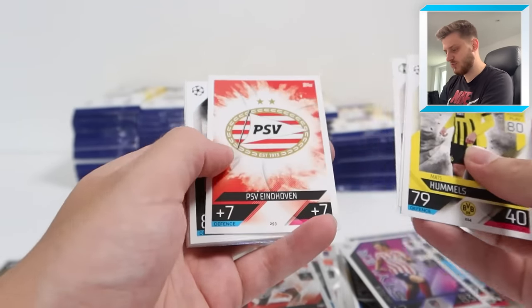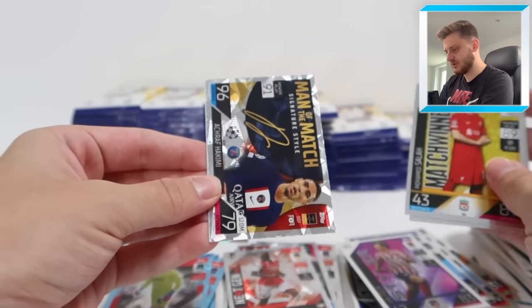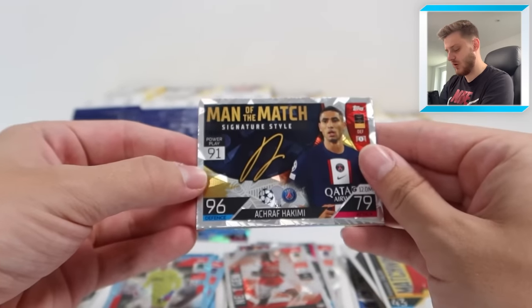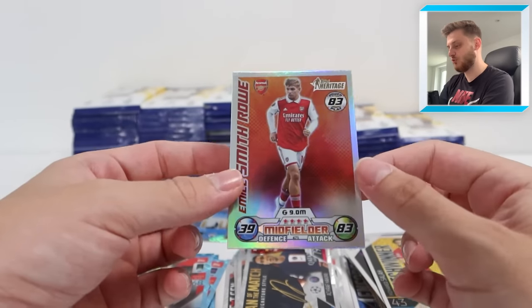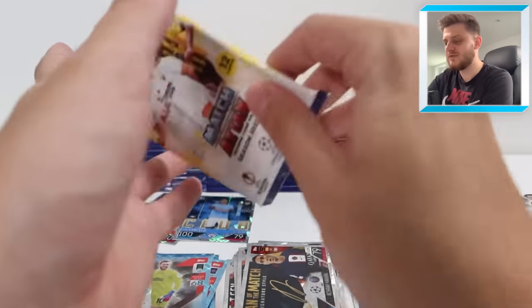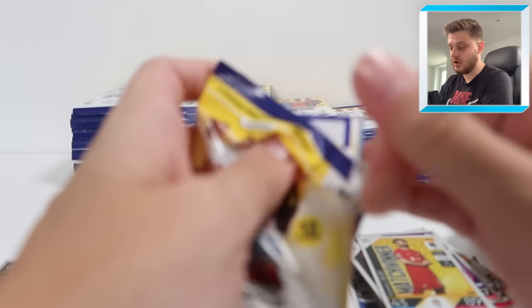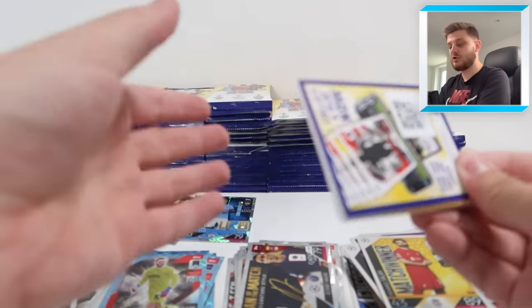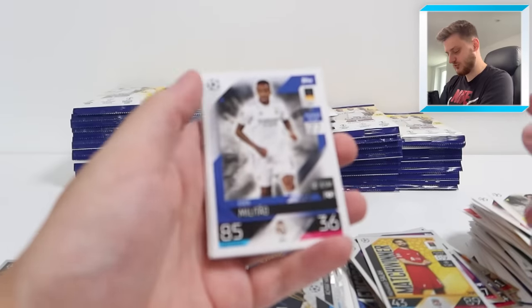Mats Hummels, Chesney Mendy, Styler Bernardo Silva, match winner Salah, Man of the Match Signature Style Achraf Hakimi - very nice. And Emil Smith-Rowe Topps Heritage. I love the Topps Heritage cards and it looks even better with the red on the kit. Some colours just work better with certain cards - for example, the 100 Club Liverpool red looks so nice in the background for the Mo Salah card.